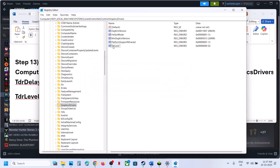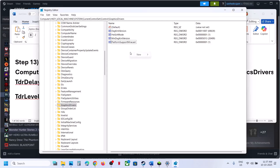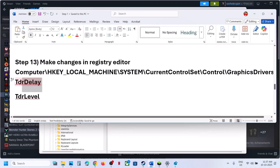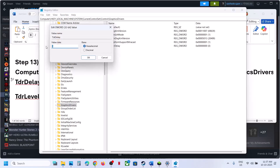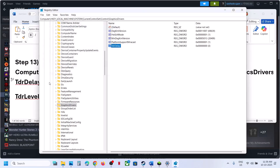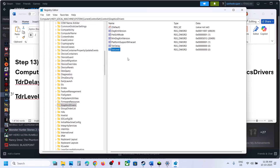If you don't have them, right-click, select New > DWORD (32-bit) Value, and name it TdrDelay (with capital T, D, and R). Double-click it and set the value data to 0, click OK. Create another new DWORD (32-bit) Value, name it TdrLevel, double-click it, set the value data to 0, click OK.